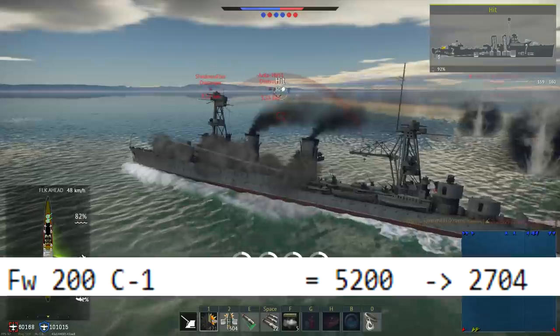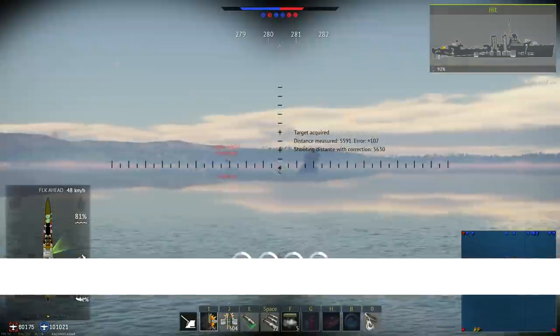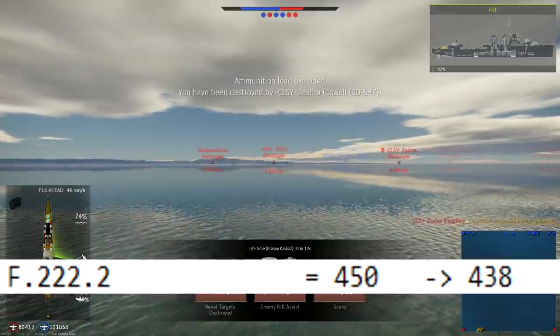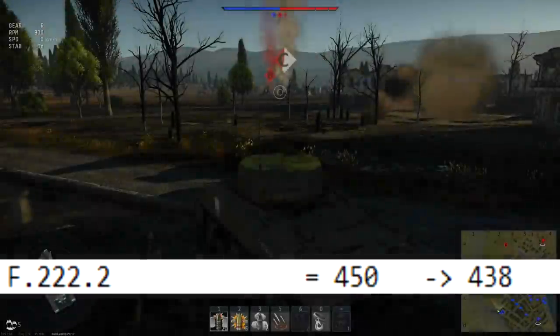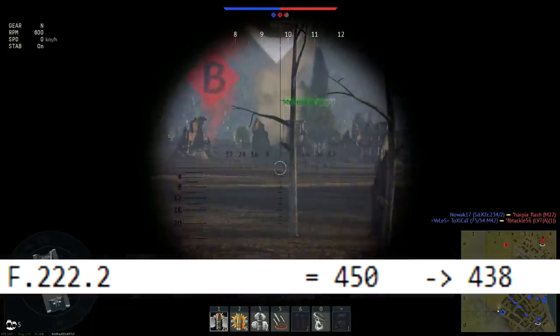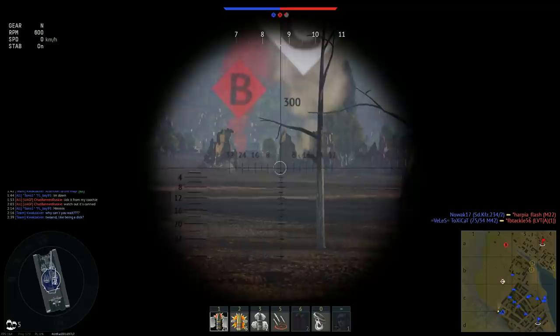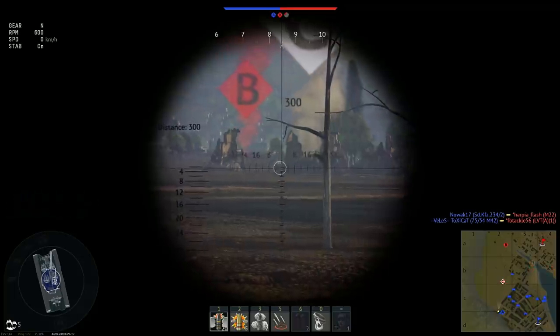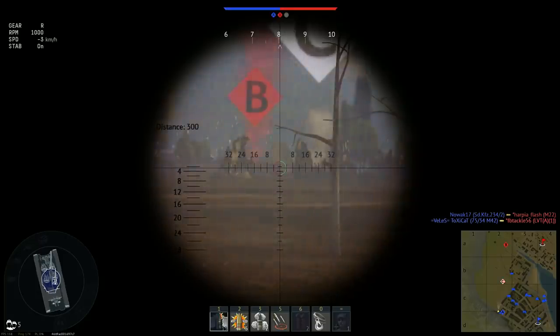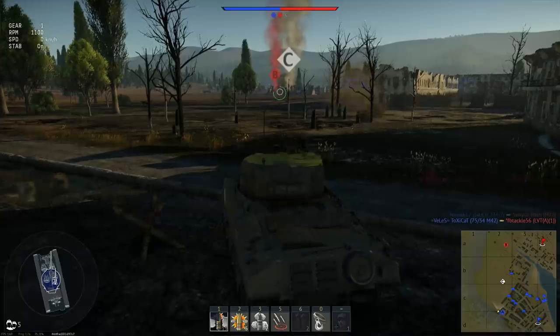The G5N1 went from 10,750 to 7,220. The P-108B Series II went down from 10,300 to 7,160. The Lancaster B Mark I went down from 10,000 to 6,491. And one of my favorite bombers, the Focke-Wulf 200 C-1 went from 5,200 to 2,704. And the greatest and most important bomber that had an insane reduction was the FW-222-2 that went from 450 to 438 — an insane change that I'm not sure if Gaijin can afford to do such things.